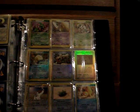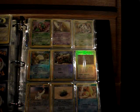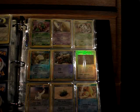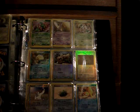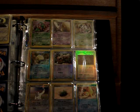From Sandstorm, a Holo Crawdaunt. The Reverses are Omanyte, Zigzagoon, Root Fossil, Vigoroth — Vigoroth has some damage — and Dunsparce also has a crease at the top. And Psyduck.